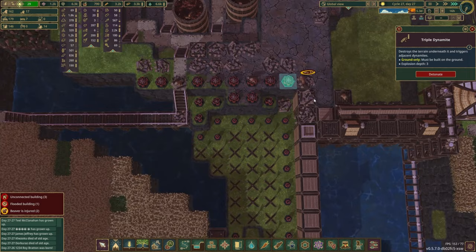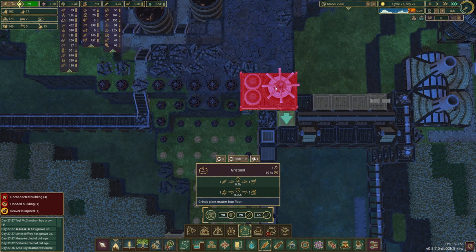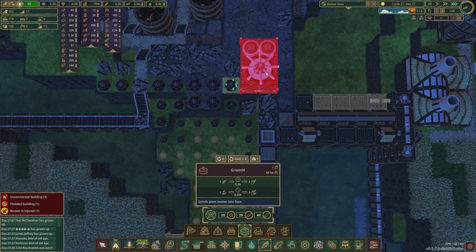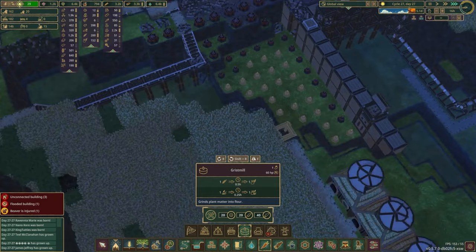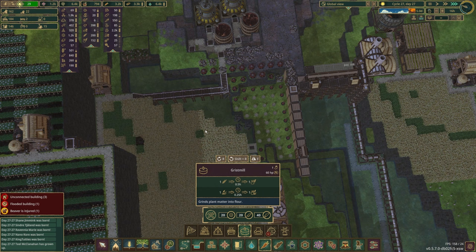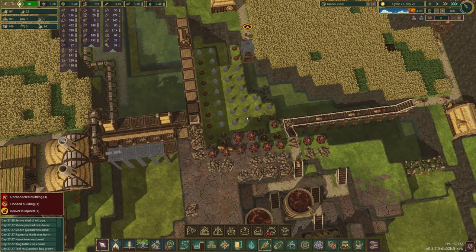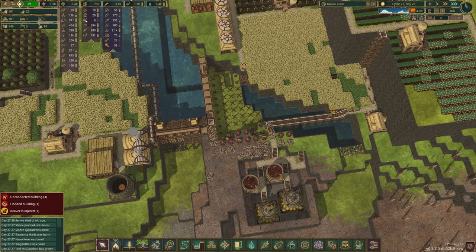These guys are going over here to build. Power comes across here and then we can put in gristmills like so. I know I have this all set to blow up, but we'll probably just end up covering this with industrial stuff anyway, so we can maintain our path all the way across here. I could put two there and then have space on the end - I think that's going to be the best way to do it. This is already looking like something I guess.